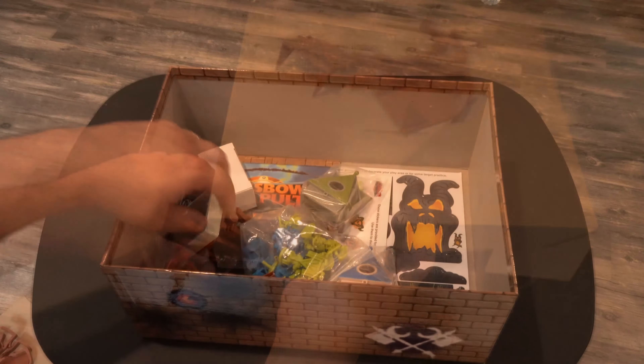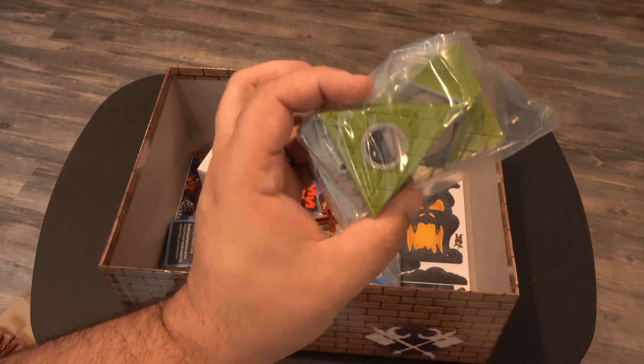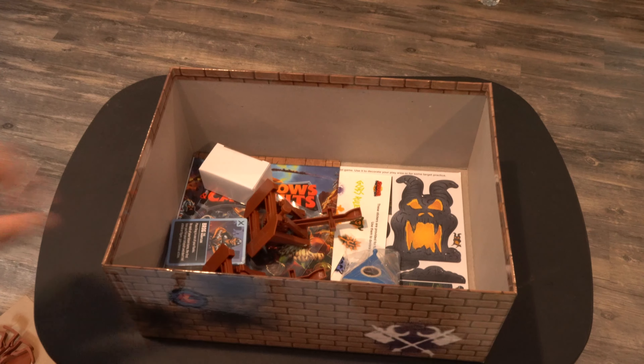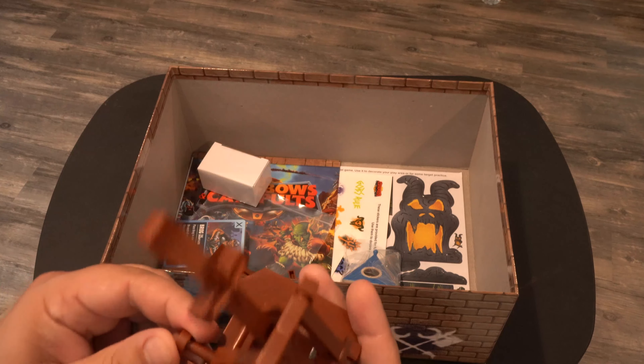You'll immediately notice that these do not use rubber bands like the version from the 1980s. I'll pull out this insert. We have the bag of all the miniatures — the goblins and the dwarves. We've got some specialty building pieces for the gray castle.